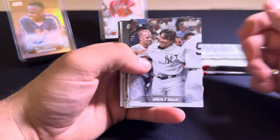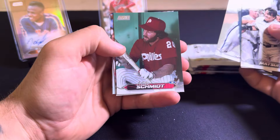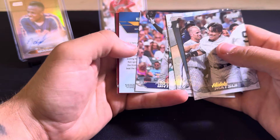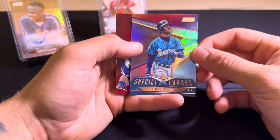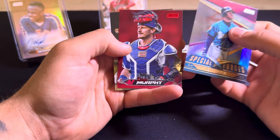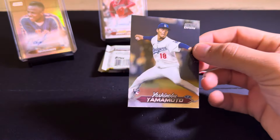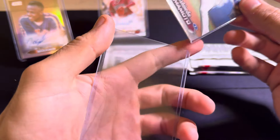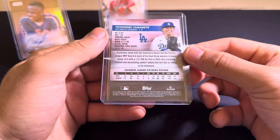Next pack — Hideki Matsui, Greg Maddux, Josh Gibson. We've got Mike Schmidt. We've got Kris Bryant. Ken Griffey on the Special Forces. Sean Murphy on the red. And a nice chrome there — Yoshinobu Yamamoto on the Stadium Club Chrome.